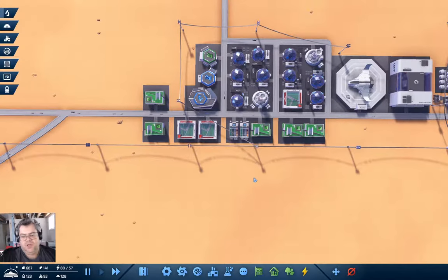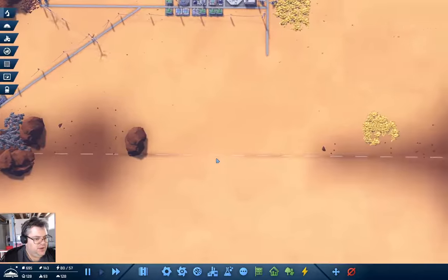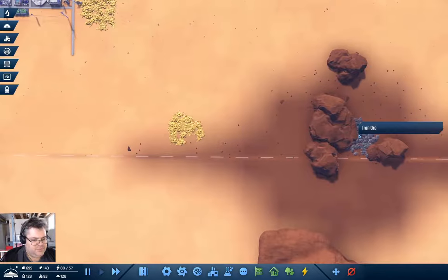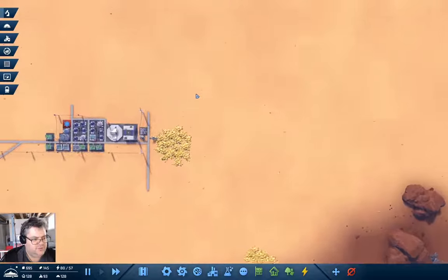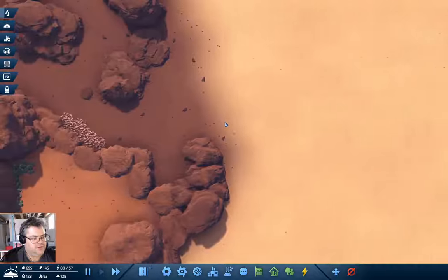Hey everyone, welcome back to Infraspace. I'm doing another episode, and we're sitting pretty much where we left off, looking at our neighborhood. We've got our habitats right now, and I'm thinking it'd probably be a good idea to exploit some additional resources, so let's look around the map a bit.